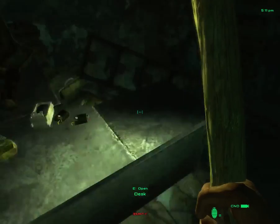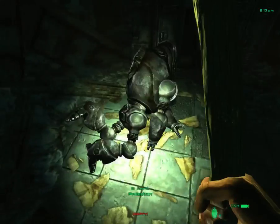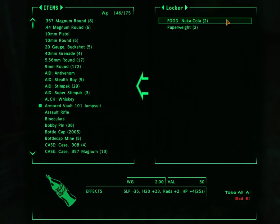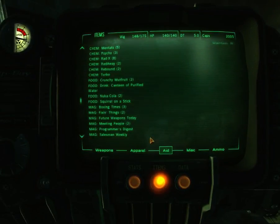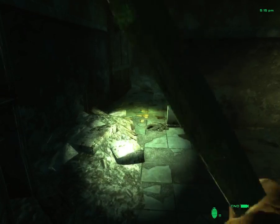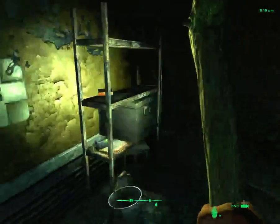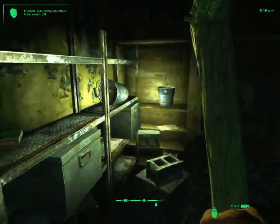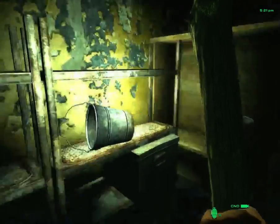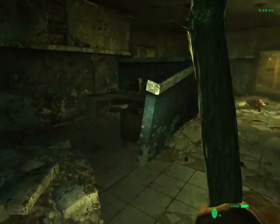Stealth boy, which is nice. There are scrap electronics scattered around here. Scrap electronics were not a Fallout 3 thing - they began exclusively in Fallout New Vegas. We're gonna have a squirrel on a stick - crunchy new food. We're now very, very thirsty. There are two different kinds of mutfruit - one of them restores thirst, and the other one does not. The crunchy one is the one that does not.